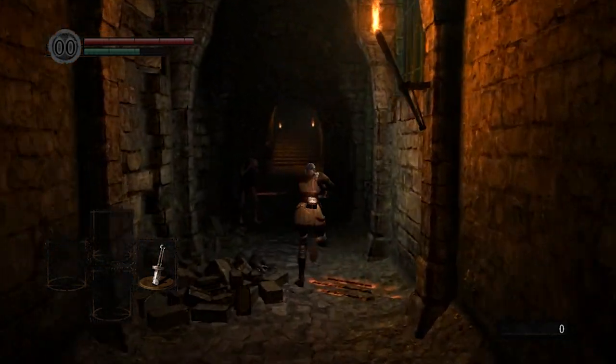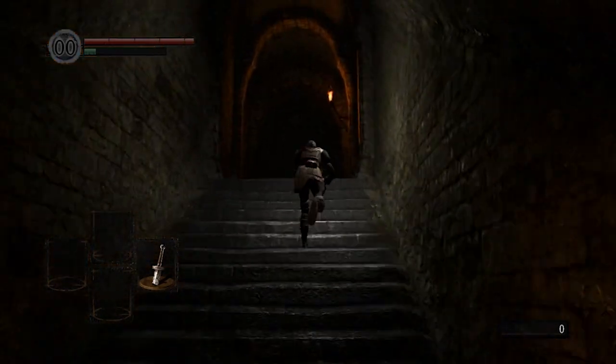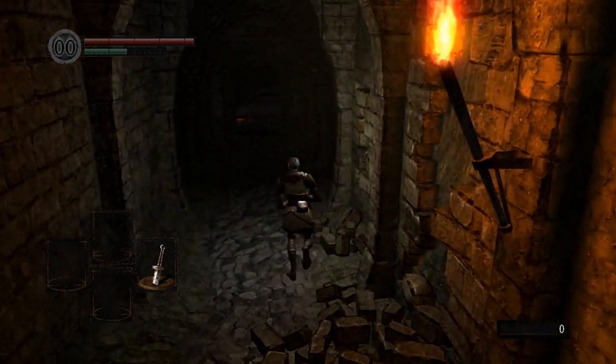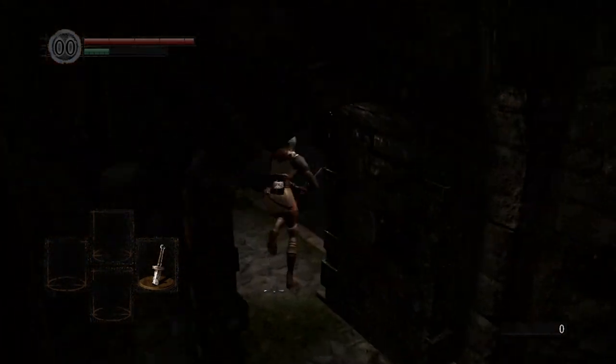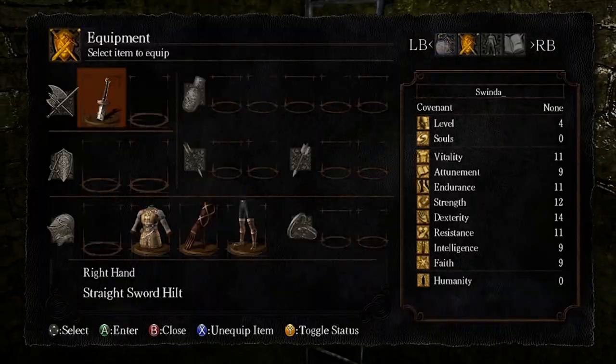One important thing to note is that while you're running through the Asylum especially, your main time save is going to come through pathing and stamina management. By pathing I mean how effectively you run through the level — cutting corners, running straight lines, things like that. Stamina management I'll get into a little bit later.